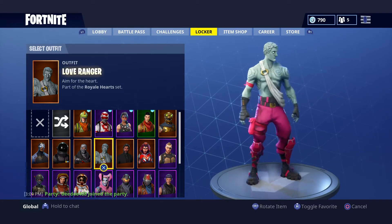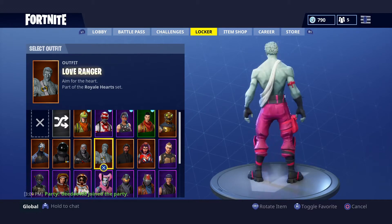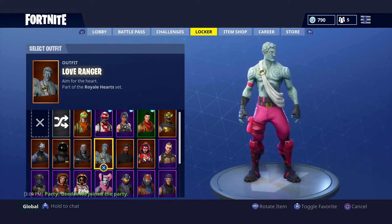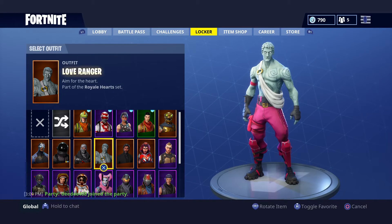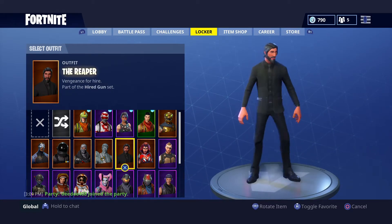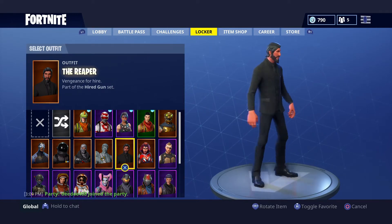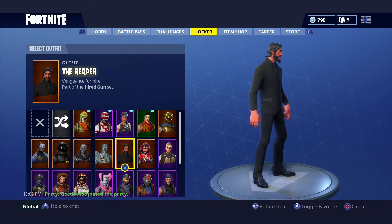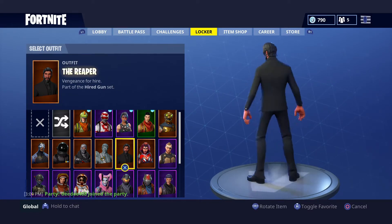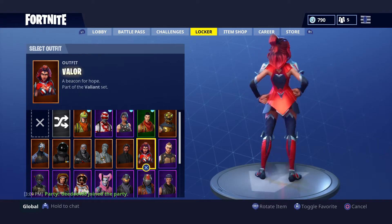Back then you couldn't take off back blings from characters, and I actually only liked the character — I didn't even notice the wings that much when I bought him. When the update came that let you take them off, I'd always remove the wings and use them on other characters. I think I might like the skin more than the wings. Next up is the Reaper slash John Wick — when this skin first came out in season 3 I really disliked it, but once I got it I saw it was a really decent skin and I used it a lot at the end of season 3.